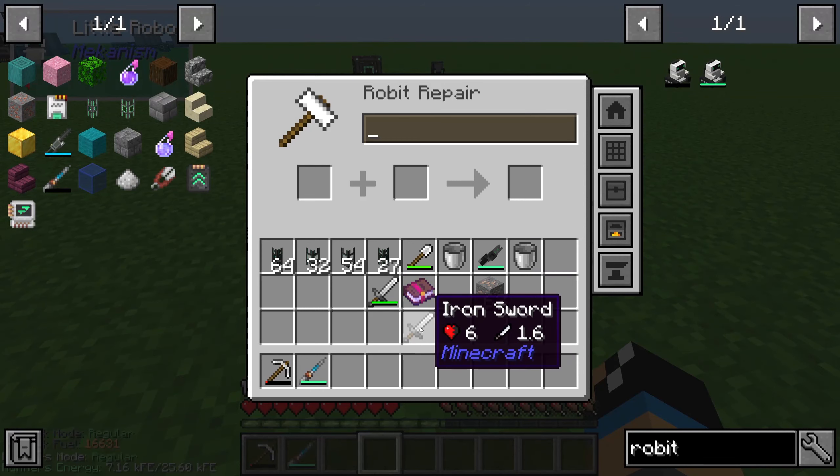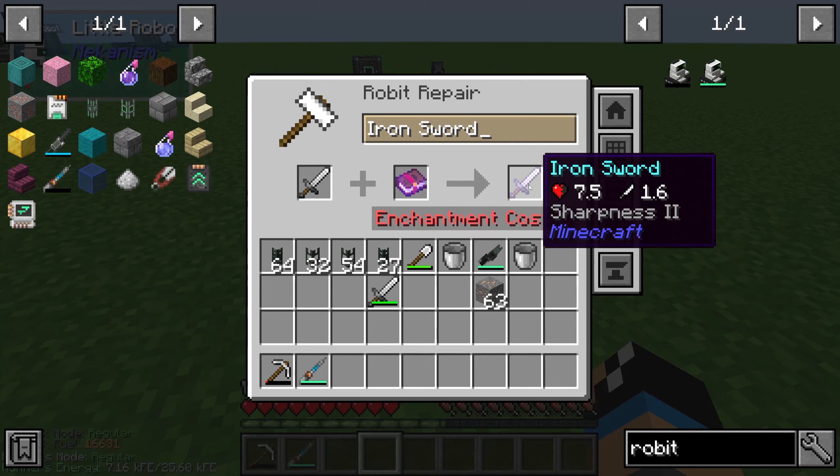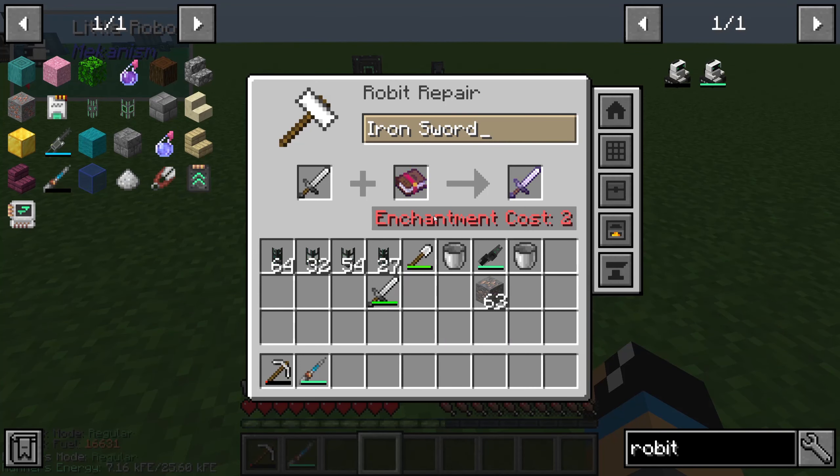We can also use this robot as an anvil. We are able to use an iron sword and an enchantment book to create an iron sword with Sharpness. Although I don't have enough experience points to do it right now, but that's fine.